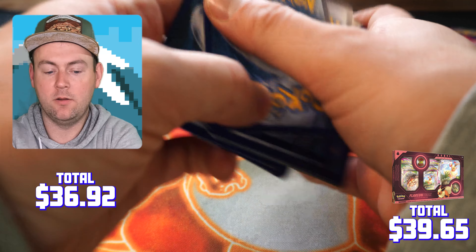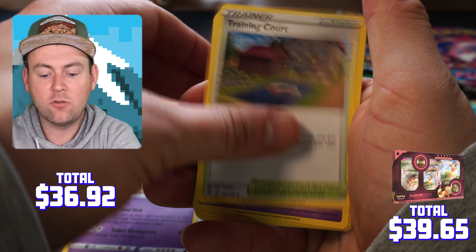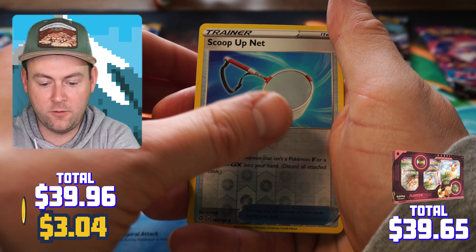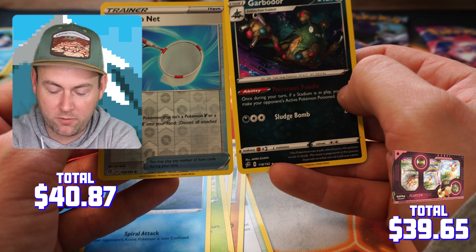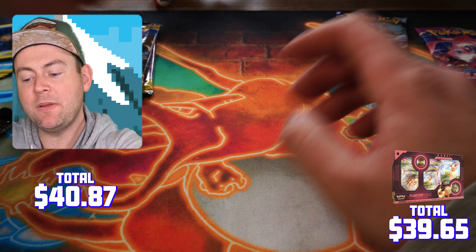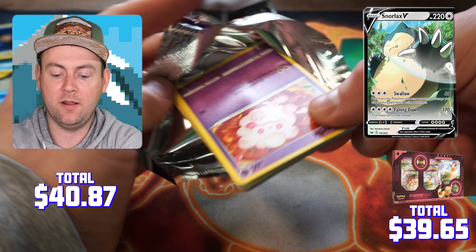Let's go ahead and crack this open. As always guys, remember all you have to do if you want to take home any of the doubles I get today is go down, subscribe to the channel, leave a like, and turn on your notifications with a comment, and you will have the chance to take home these cards. There is another Eezylution coin — that's my second one — I'll go ahead and include that with whatever the winnings are.